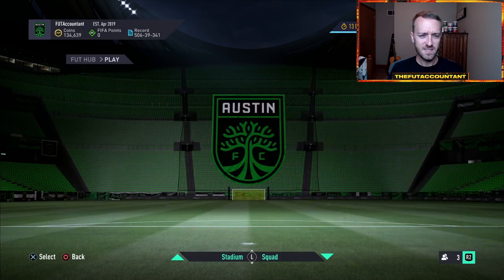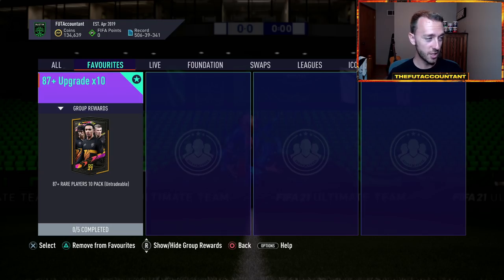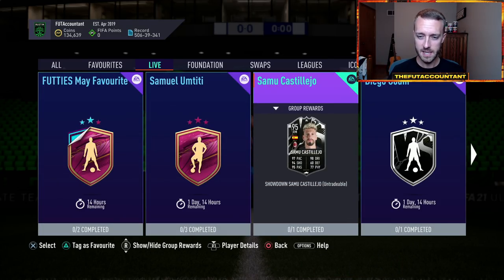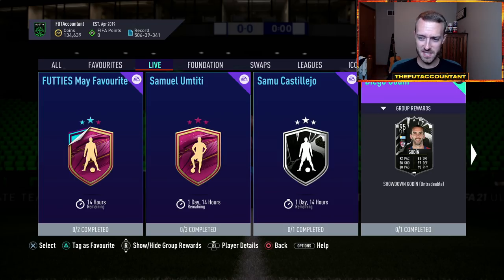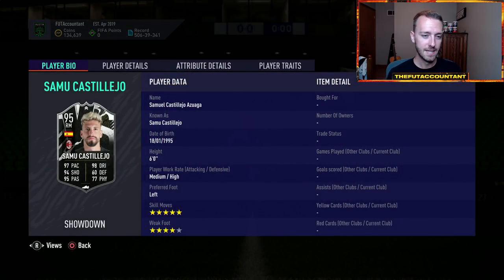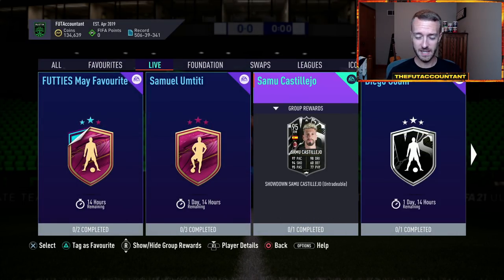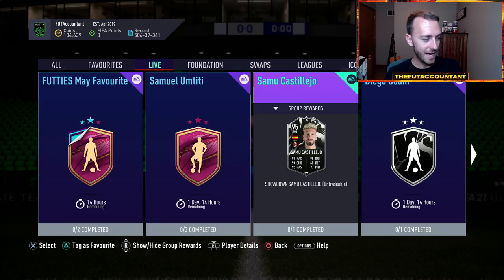Our content yesterday seemed quiet. The 87 times 10 is still there and people are actually still grinding it because it's really, really good and you're packing a lot of high rated players from it. But the content yesterday with the Castillejo and the Godin — this Godin card looks decent for the game in a couple of days, Milan versus Cagliari. This is nice content but it doesn't seem very hype. Godin with pace is actually pretty cool. The links obviously aren't that great, so if you're running a Serie A squad, this might be one of the best Serie A center backs in the game. I don't think there are too many people interested in those two SBCs.